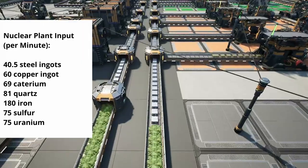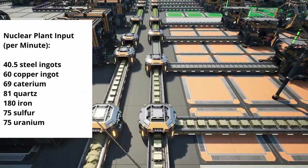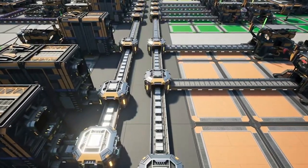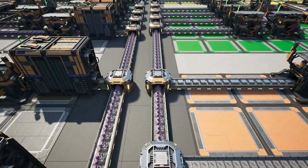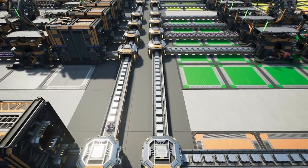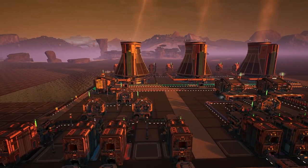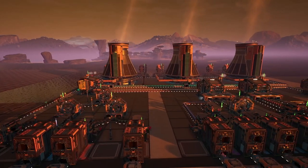The power plant is configured to accept all of these inputs on a single belt, so our goal is to take all of these inputs and place them onto a single belt line to feed into the nuclear power plant. We're going to ship this over there via truck line. Our fastest belt is a Mark V belt that can hold 780 items, and our requirements list has 580 items, which means we have a buffer of about 200 items. If we're over-providing resources by more than 200 items per minute, we'll back up and the nuclear power plant will eventually shut down.